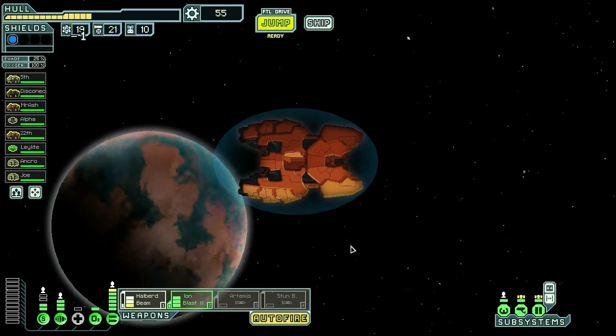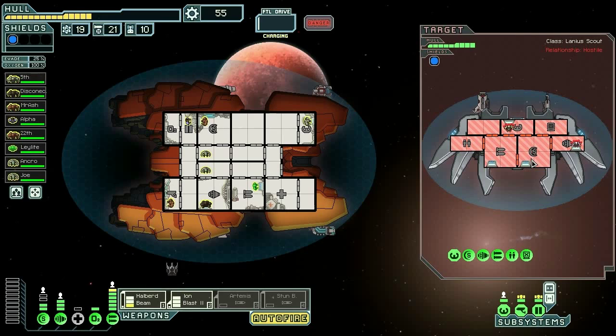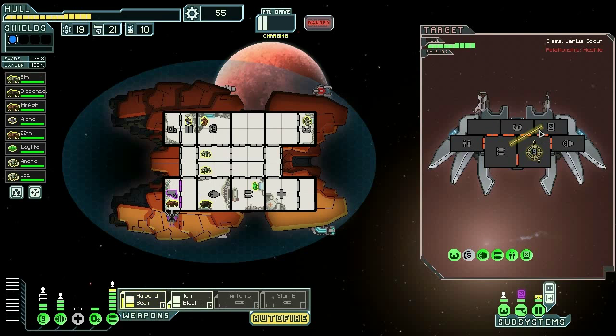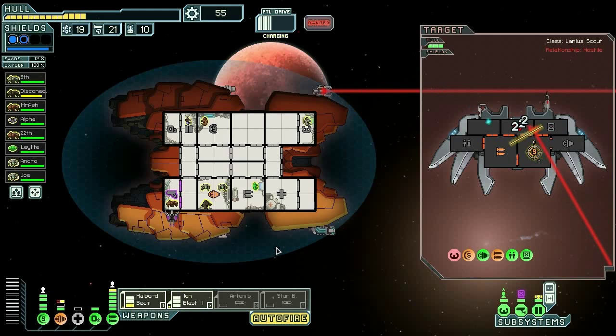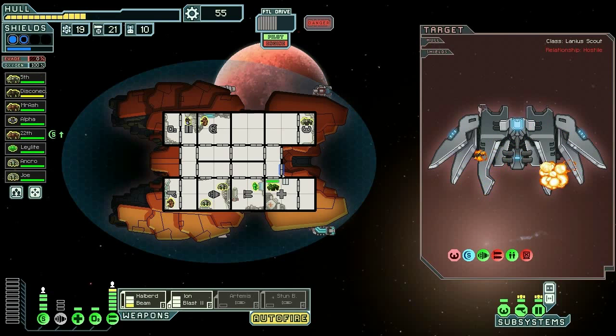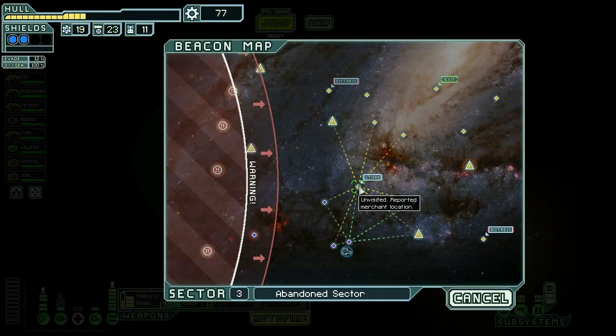We see the sector — we gotta get to that store. We are in desperate need of selling all this garbage so we can upgrade our stuff. They're powering their weapons, they're hacking our scanners — oh no, whatever shall we do. We are going to burn them right through here and I don't have my shields up, this is gonna hurt. NG, get down there — let's get our second shield up. Except their offer? No.